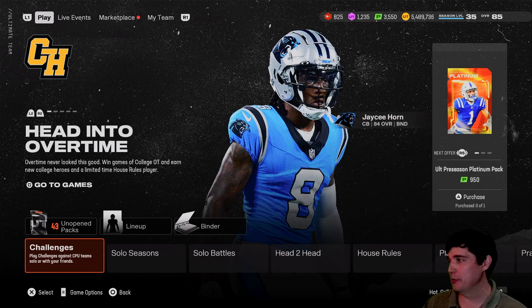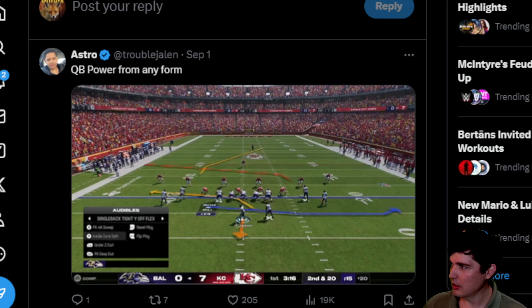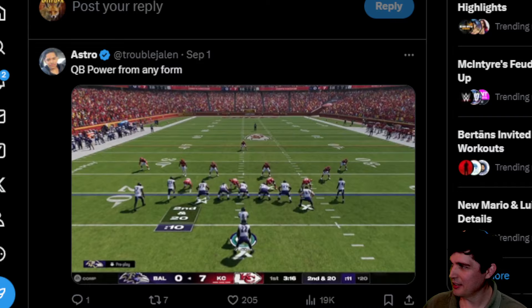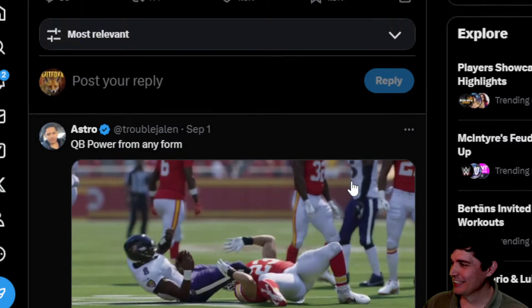That glitch hopefully will get solved soon. You can QB power from any formation — here we go. Pretty much what you do is just make one hot route. You want to make a hot route and then very quickly audible to your single back formation. You make a hot route audible, and we're supposed to be in single back right now, but obviously our quarterback is still in the gun stance. And when we snap the ball — that just happened. That's a good one.